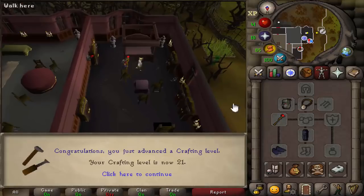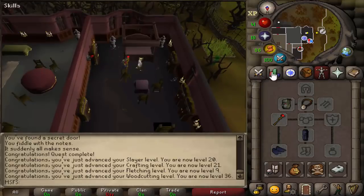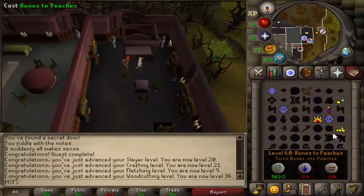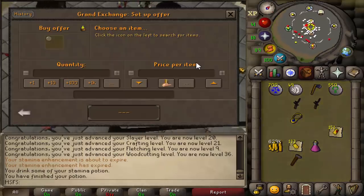We've gotten ourselves an accumulator, 20 slayer, 21 crafting, 9 fletching, 36 woodcutting — the levels have gone up, not bad at all. We do not stop questing here though. Just going to buy some more ruby bracelets because we have the money — we'll get like 300 more because we still have to alch those gold bracelets as well.